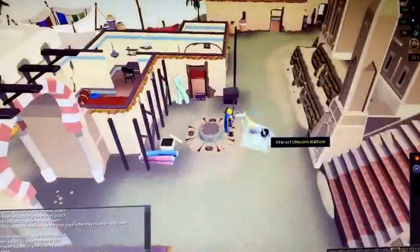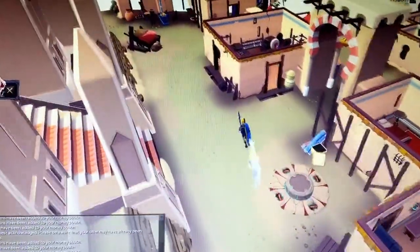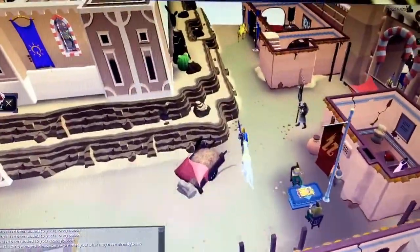Once you're down in Al-Kharid, you're going to make your way down to the desert. If you have a desert teleport, just use that. I do not, because I'm not a quester and do not have the time for that.